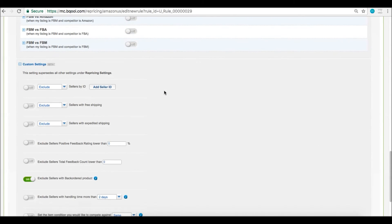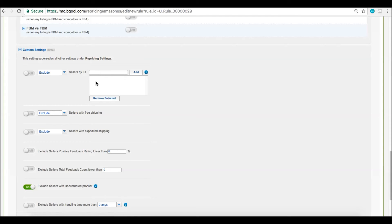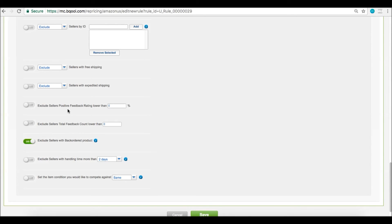Moving on down — custom settings. These override repricing settings as well. You can choose to exclude or compete only against specific sellers. Make sure to enter the seller ID here, not their store name, and make sure to hit 'on' for any settings you want to use. You can choose to exclude or include sellers with free or expedited shipping. The next options let you exclude sellers based on feedback rating or feedback count. If you want to avoid competing against new or fake sellers, it may help to set a percentage such as 70% and a count such as 10, to make sure you're only competing against legit sellers.